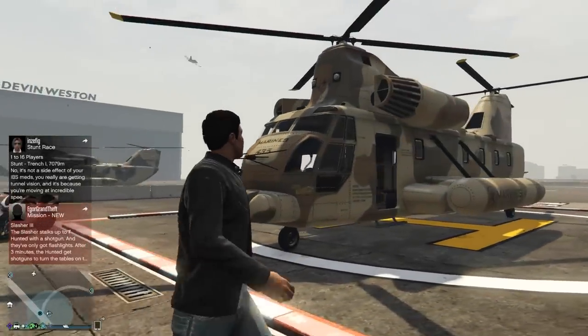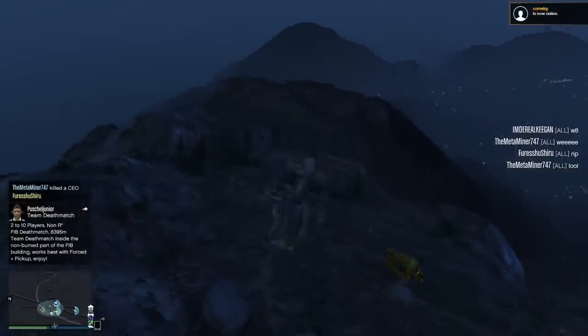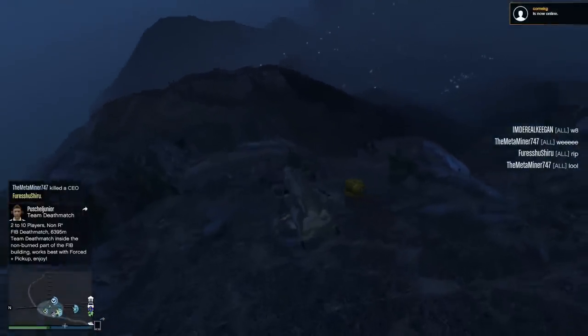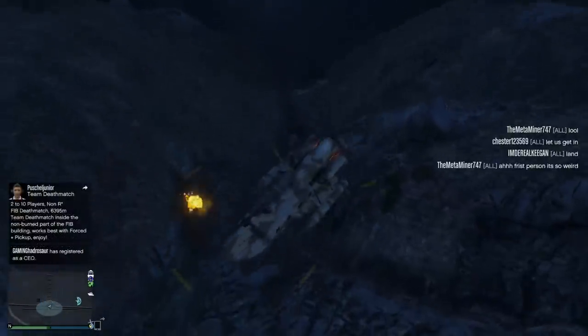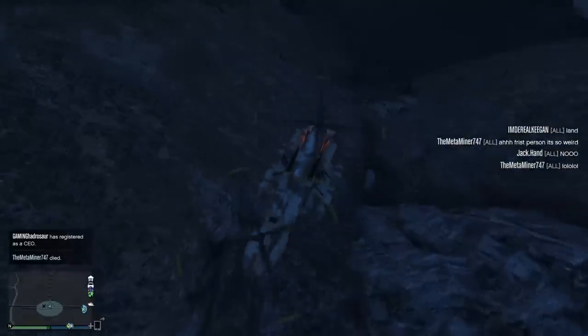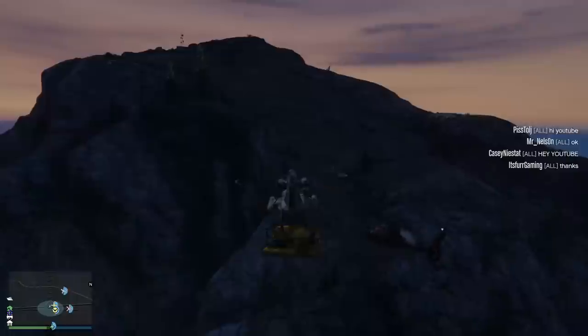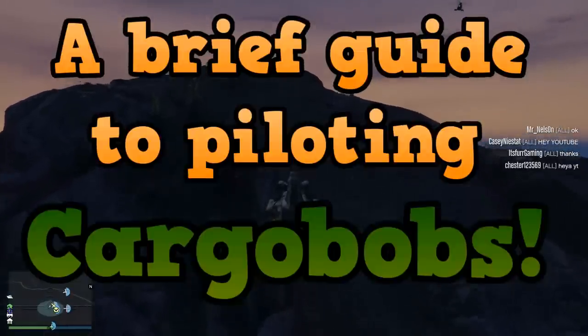Hello everyone and welcome back to another GTA Online guide. Have you ever wanted to go sledging down the side of Mount Chiliad in a submarine? Well, it's pretty awesome — until that happens. But to do that you've got to get a submarine up the top somehow, with the use of a cargo bob, of course. So here we are: a brief guide to piloting cargo bobs.